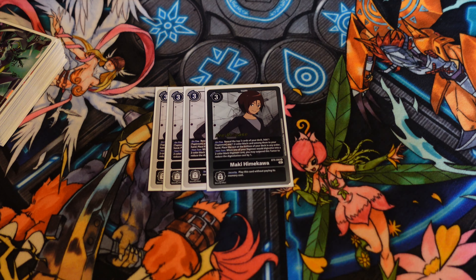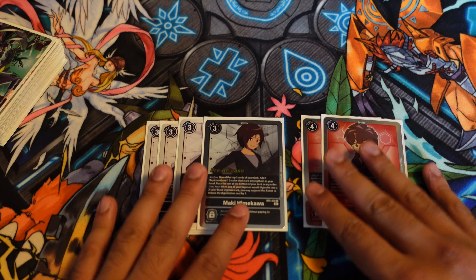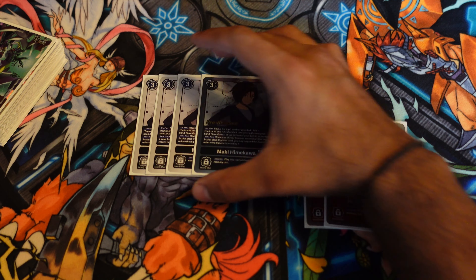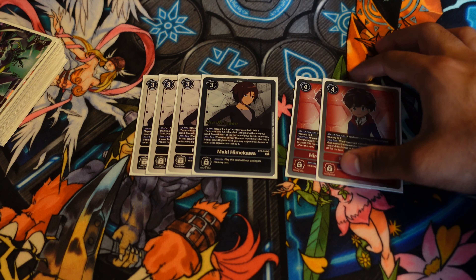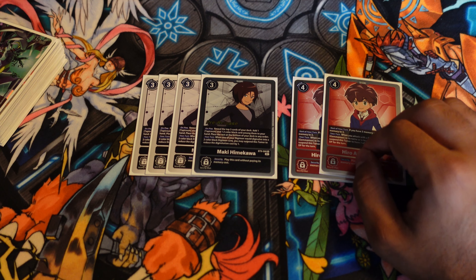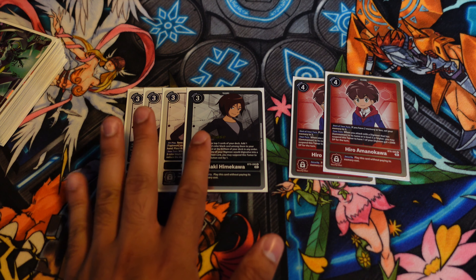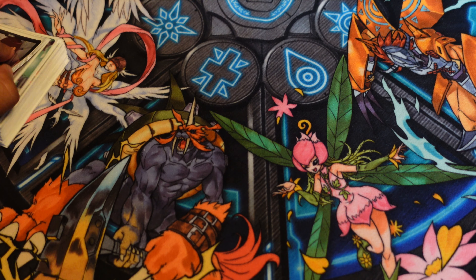For the Tamers, playing four copies of Maki Himekawa and two copies of Hiro. I am not playing Nokia in this build — I don't think you necessarily need it in this specific version of the deck. Hiro sets your memory to three and boosts your DP if you need to swing early. Maki is simultaneously a consistency card and a Nokia — her on-play effect lets you reveal the top three cards of your deck, adding a Tapirmon as well as a dual-color black Digimon to your hand, so it's a potential plus-two when you play her. During your turn, when one of your Digimon digivolves into a Digimon with two colors including black, you can suspend her to reduce that cost by one. Maki really speeds up your deck and offers fantastic consistency.